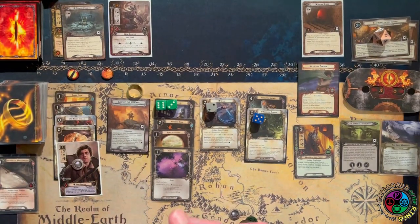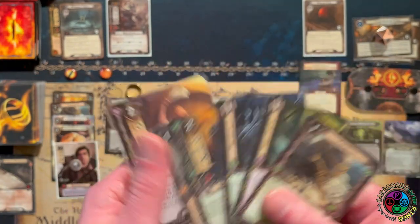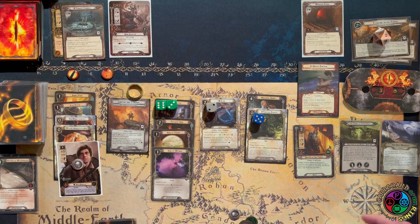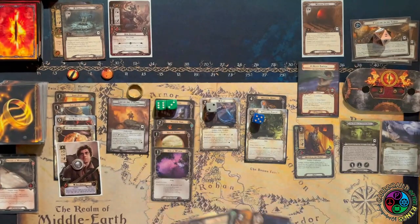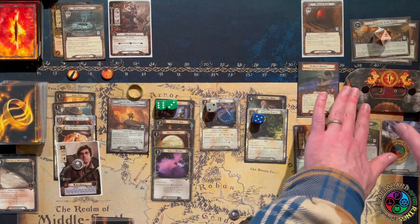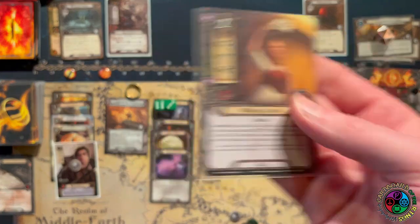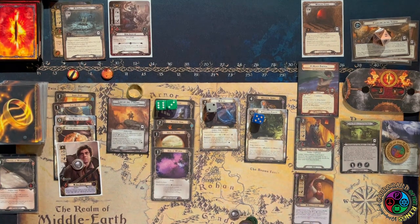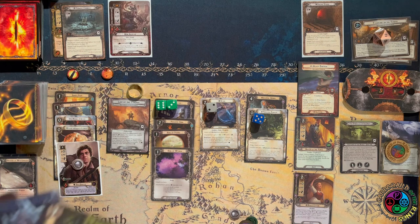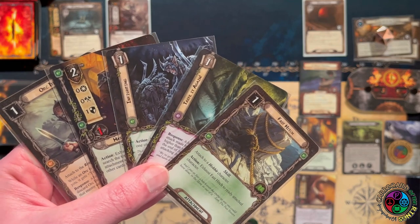We draw Rosie — thank goodness. I just need that ability to boost any of my stats at least once. I can put a Fast Hitch on her so she can be used in two different phases. Orc Disguise boosts all enemies' engagement costs, which matters since I'm raising my threat so much when I trigger the Grey Wanderer. We're going to spend two resources on Rosie — exhaust her and her willpower gets added to any of Sam's stats, limit once per phase. I'm not boosting her willpower; it's just him thinking of home giving him a boost.